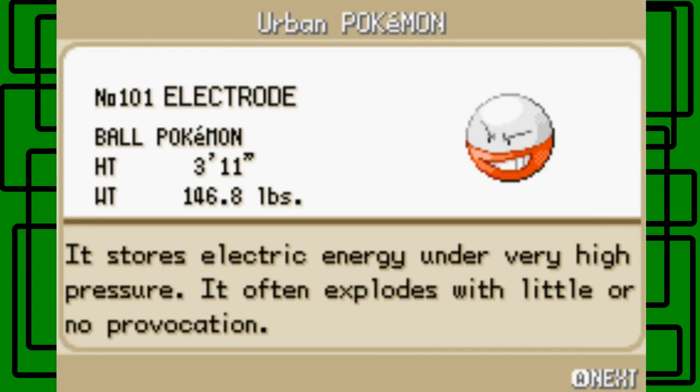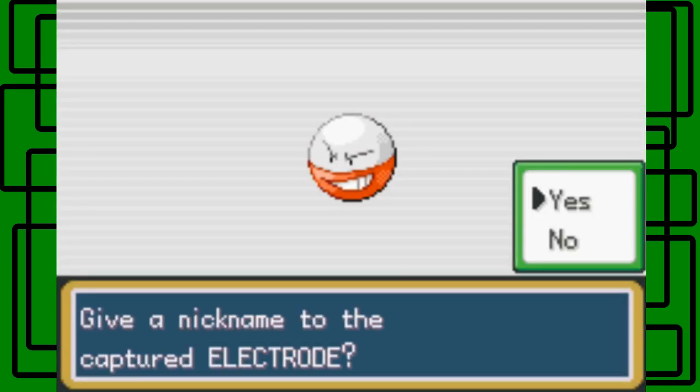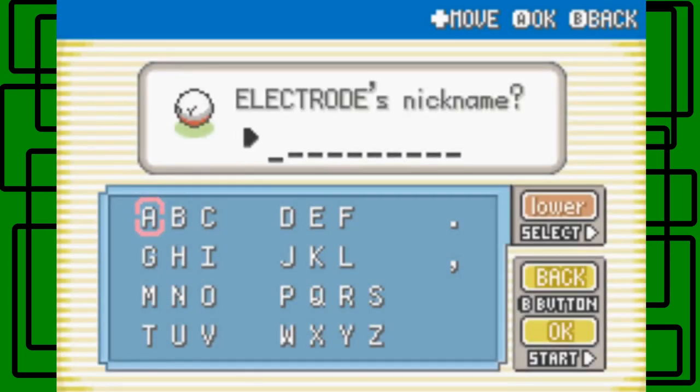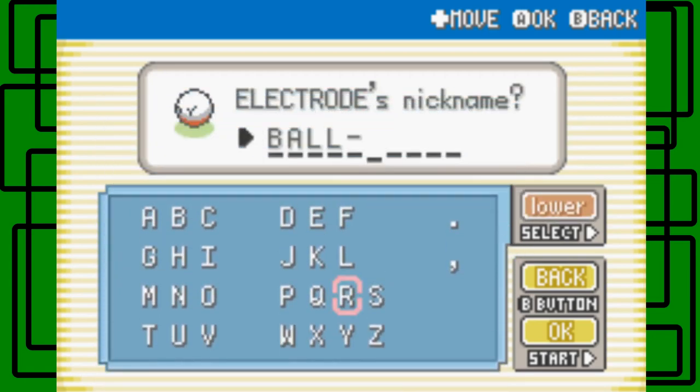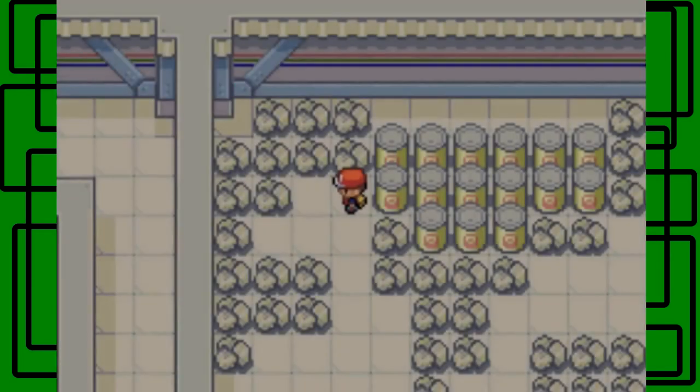Electrode is number 101 in the Pokedex — Ball Pokemon. It's 3 feet 11 inches tall and weighs 146.8 pounds. It stores electric energy under very high pressure. It often explodes with little or no provocation. Let's name this guy... Provocation. Actually that's a really bad name — let's just go with Ball. That's not very creative, but that's okay.